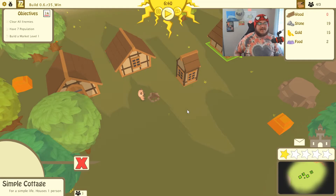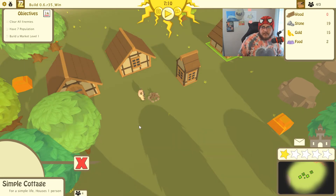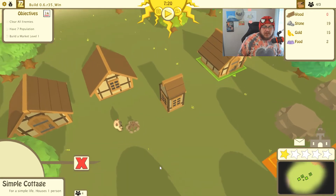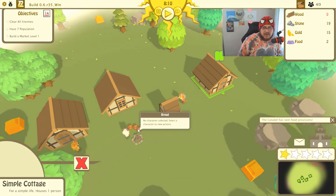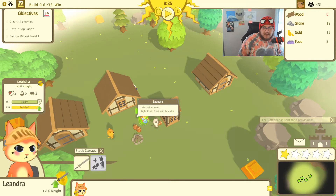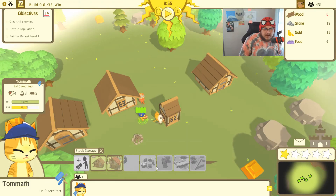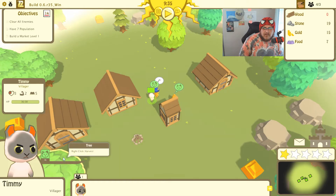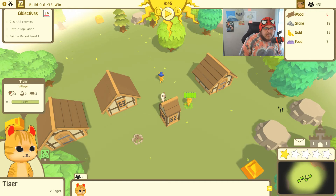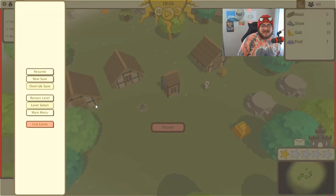But this is just a demo. This is amazing - I can't believe the graphics and everything, they're wild. Build a market level one - how do I build a market level one? Let's fast forward. I can't build anything because I have gold but I don't have wood, so I have to get some wood. He's going to harvest - you're going to go mine and you're going to go cut the trees. But this is a fantastic game, I love this.